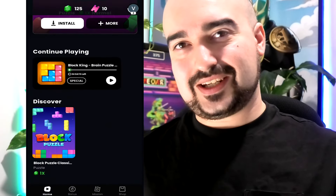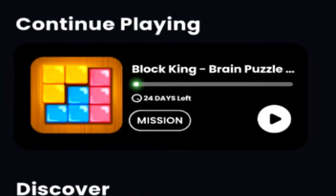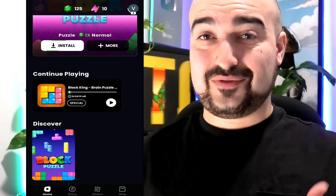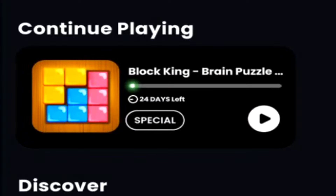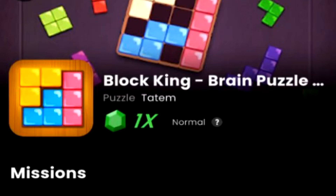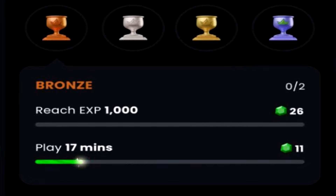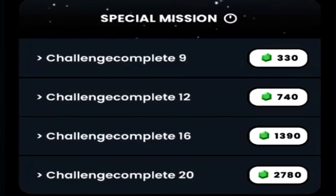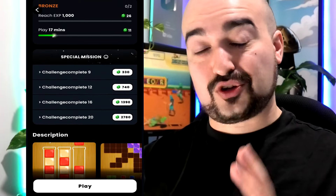On the home screen you have everything you need to start earning gems on Luckmon. Depending on where you live, the available games will look completely different. Here in Australia I only have Block King Brain Puzzle and Block Puzzle — very little variety, which is a shame. The gem earning rate is also very low. Block King shows 24 days remaining on its mission. Tapping an offer expands its details: name, category, gem earning rate, and missions including achievements. Bronze missions earn up to 26 gems for 1,000 XP. The special mission area holds the majority of earning potential, but the playtime rewards are severely limited — it's really based on offer progress instead.